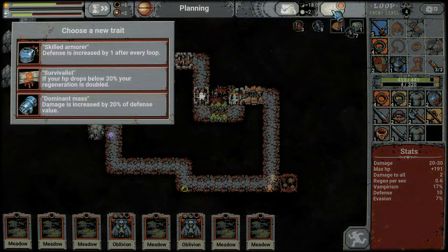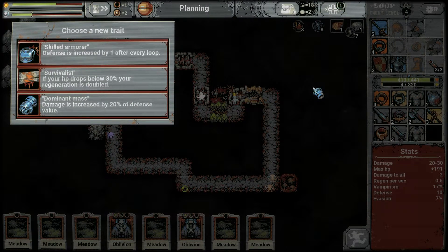Level up — hero traits menu! Every time you get a level up, you choose out of three traits. Skilled Armorer: defense increases by 1 after each loop — on loop 10, you're taking 10 less flat damage, which is nice. Survivalist: if your HP drops below 30%, your regeneration is doubled — a nice second-wind mechanic. Dominant Mass: damage is increased by 20% of defense value. We have 10 defense, so that would be +2 damage — not so impressive. I'm going to try Skilled Armorer. Loop 4, so now defense goes to 14.